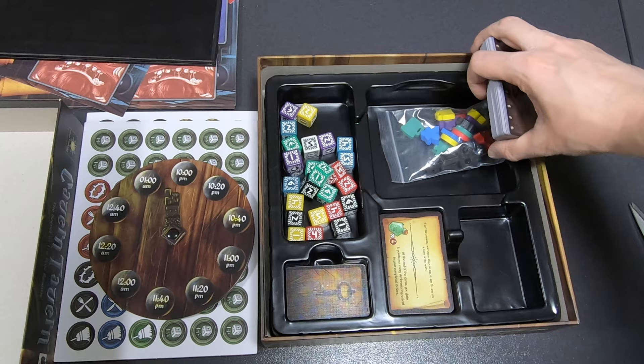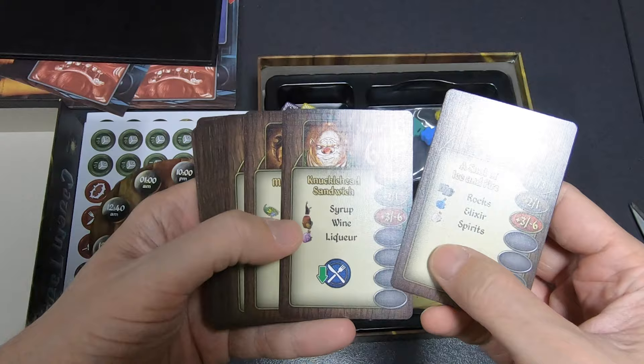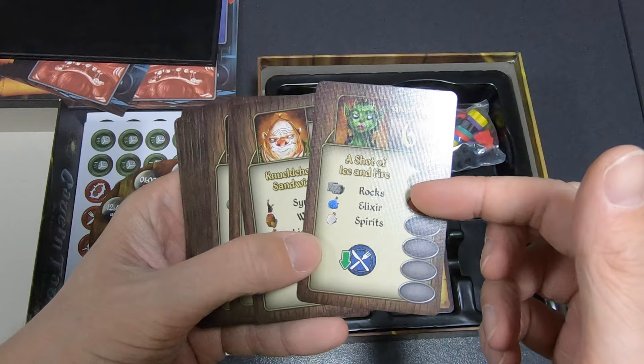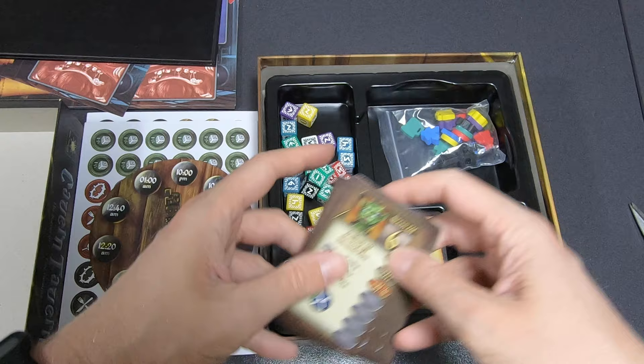If those were characters, then this big batch must be customers. Let's take a look — yes, because they show what they want: a Knucklehead Sandwich, Syrup, Wine and Liquor; a Shot of Ice and Fire, Rocks, Elixir, Spirits. And you can see the points you get for serving them. There'll be a race to serve them.